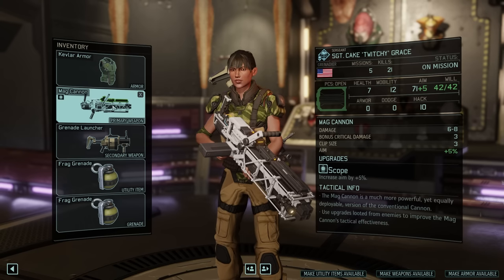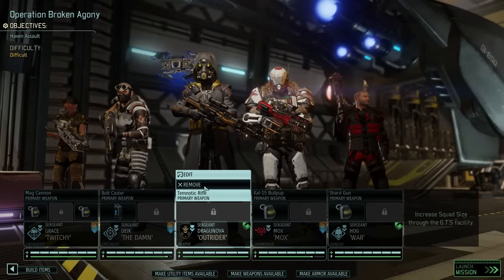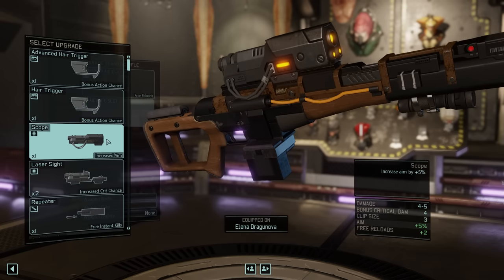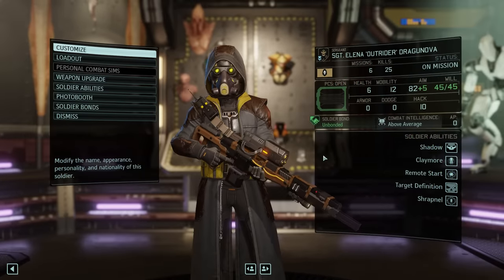That also means for now it is enough to grab the Mag Cannon for our Grenadier as well as the Timnotic Rifle for Dragonova — the Sharpshooter Gauss Rifle is sadly not within our budget. Checking quickly, the scope has been transferred onto Twitchy's Mag Cannon. We could slap on a second upgrade too, but we don't have too many useful ones and I'd like to use them on others, such as Reaper Dragonova, who can now attach a scope to increase her aim.